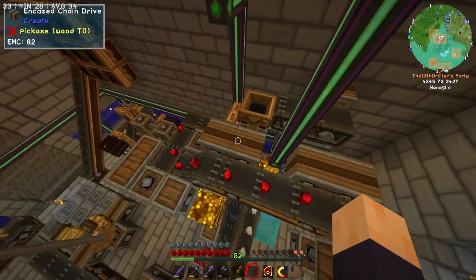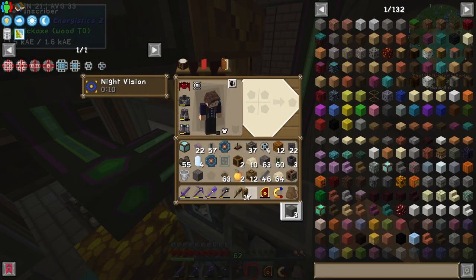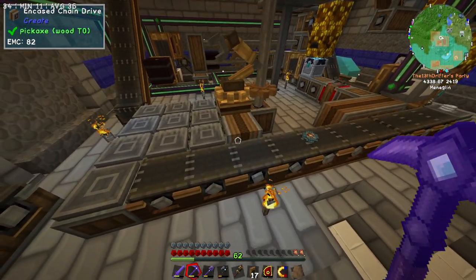We gave it a way to launch its product, but we never gave it a way to get the product from the thing onto the launcher. And to do that, all we need to do is give it a brass funnel. We may have encountered an issue here. Either way, we can follow this thing along, even though it only sent the one off.